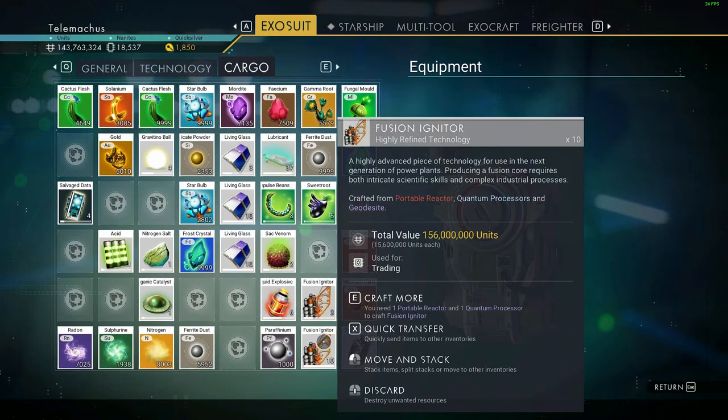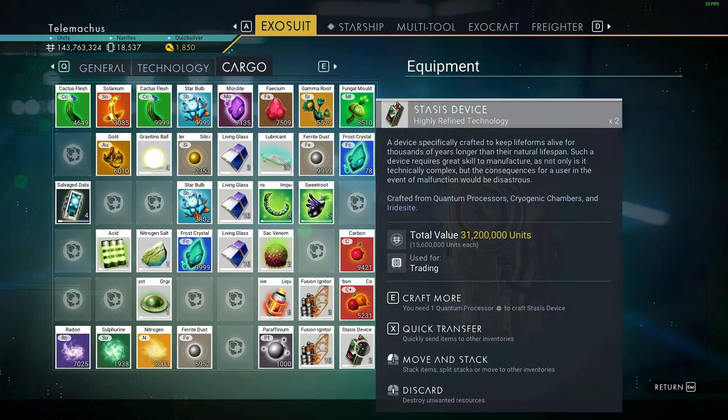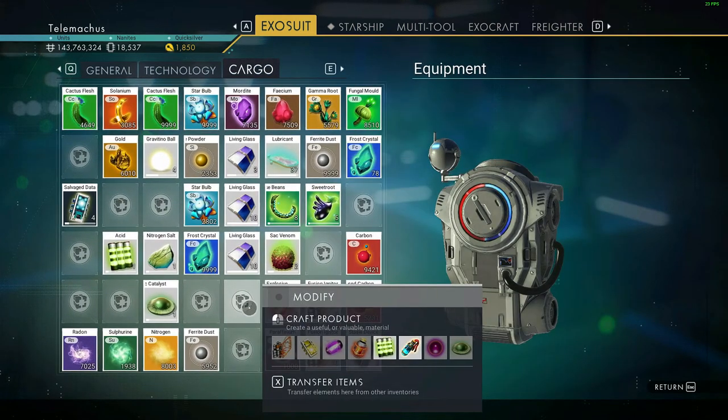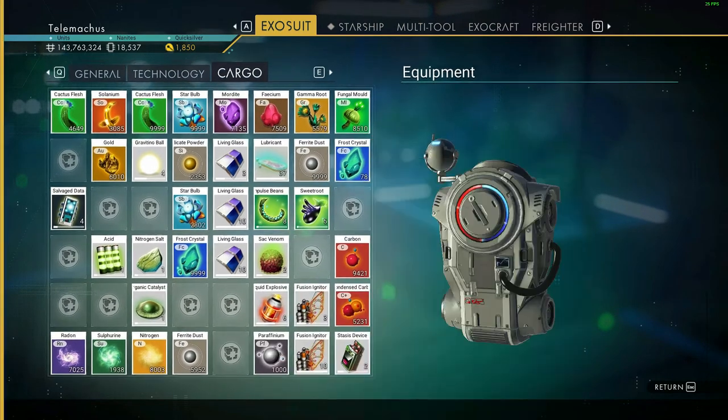So yeah, 156 plus 40-something - that's pretty good. It's a great way to make credits; I can just sell them right here.